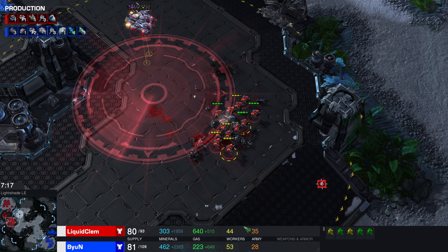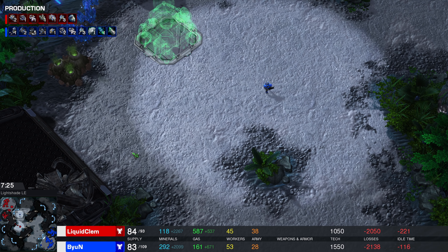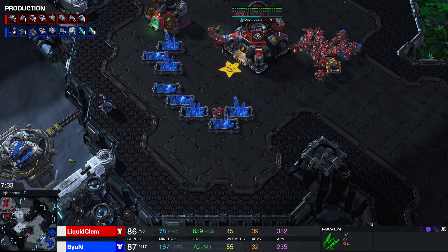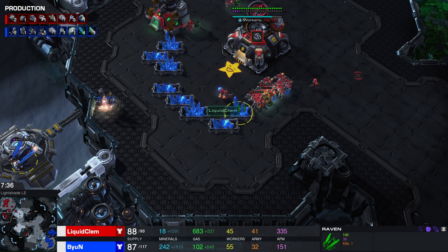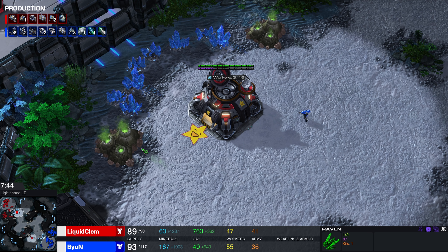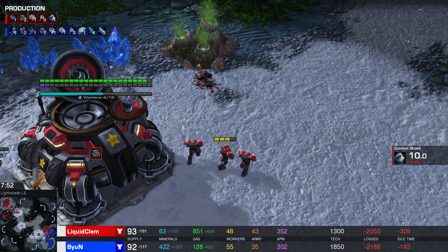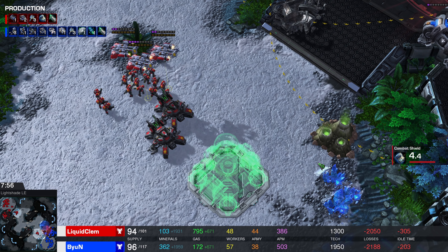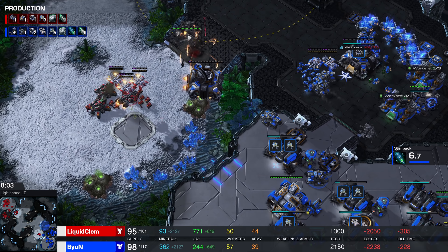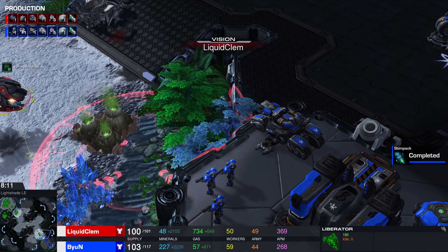There are a couple of nice Siege Tank positions on this map — we've seen Siege Tanks over here, which is very annoying to deal with. That's a common approach on this particular map. There's the Third Command Center for Clem. What you can do is walk your units right now behind the mineral line, and since Clem decided to go for relatively late Siege Tank production of his own, he's not going to be able to break this quickly. Stimpack is going to finish up in just a couple of seconds, and when it's done he can just stim forward.